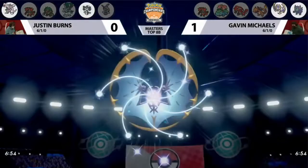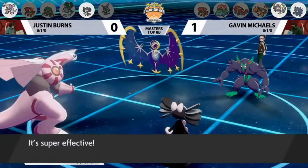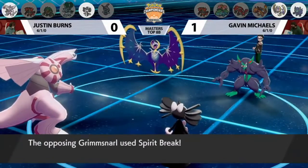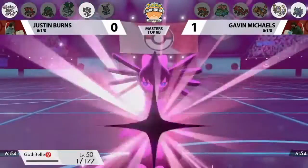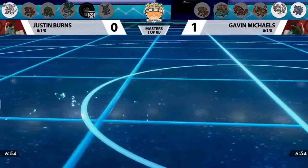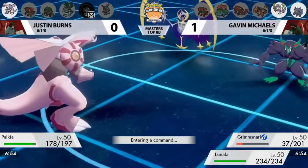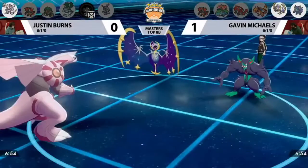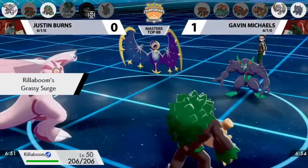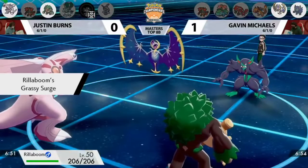Lunala can Moon Geist Beam Gothitelle without using up a G-Max slot — but Gothitelle misses Hypnosis on Lunala, which is huge. Hydro Pump doesn't KO Grimsnarl, bringing it down into the red. Moon Geist Beam from Lunala is devastating after that missed Hypnosis — it brings Gothitelle down to 1 HP. Grimsnarl probably went for Spirit Break into Gothitelle, which means no more Shadow Tag and no more Hypnosis in this game. Hypnosis doesn't hit 60% of the time, and that miss causes a complete board swing.